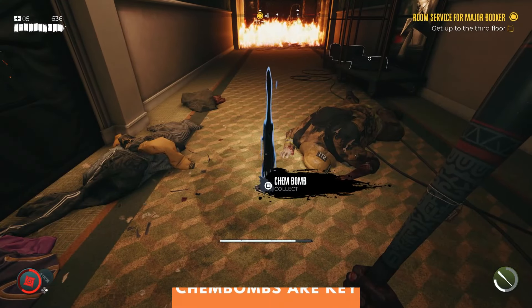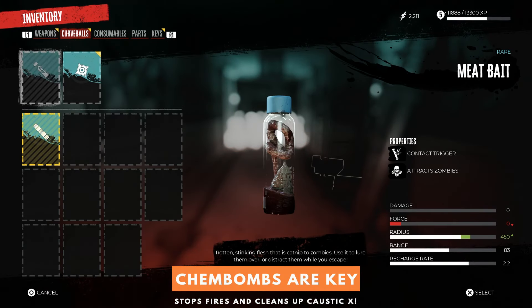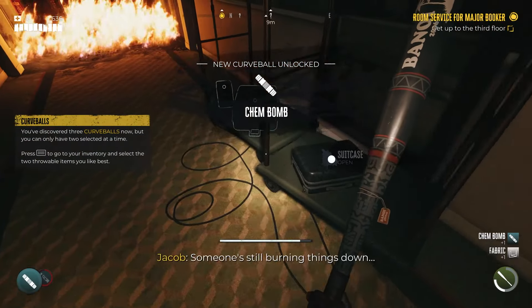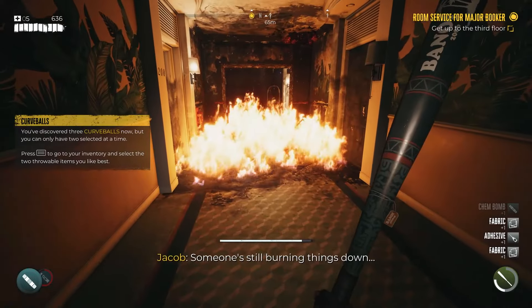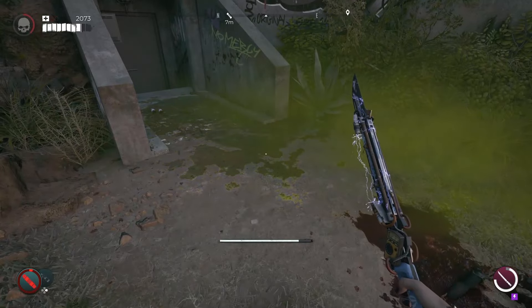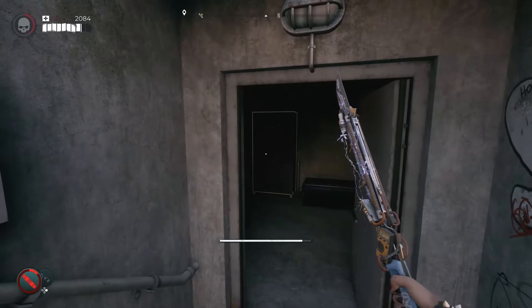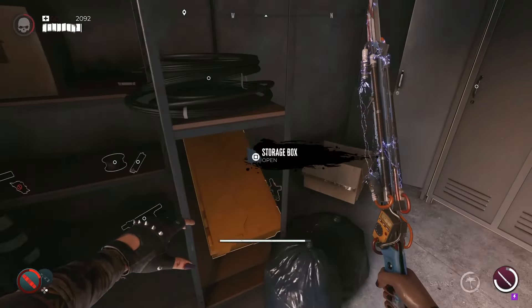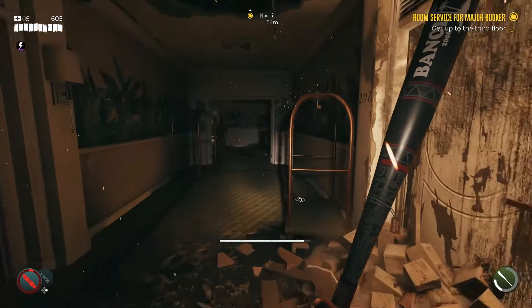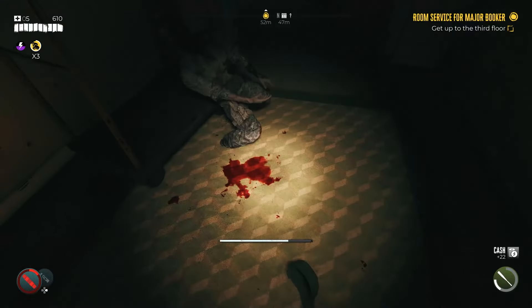The Ken Bomb is one of the first curveballs you will obtain in Dead Island 2. While you'll quickly amass an arsenal of potent curveballs that far outclass it in combat, the Ken Bomb is a truly invaluable method of clearing up most hazards — it puts out fires and removes caustic puddles. It's very easy for the Ken Bomb to get lost in the shuffle, but it's far more convenient than constantly picking up jerry cans to nullify hazards. When you are exploring, always have your Ken Bombs on hand.